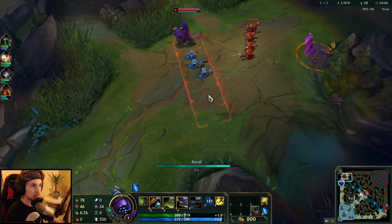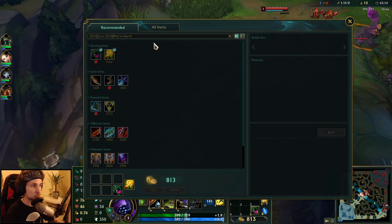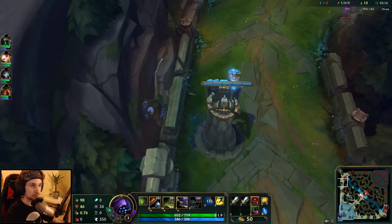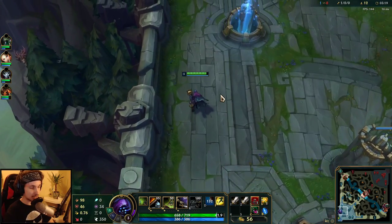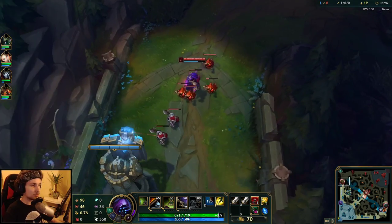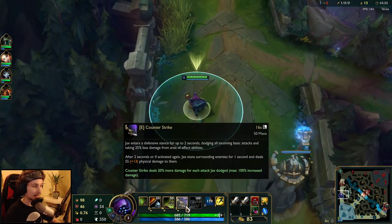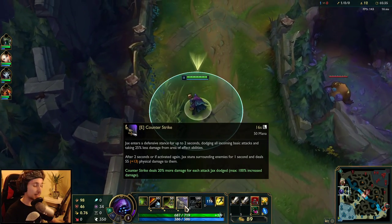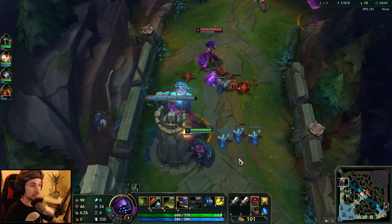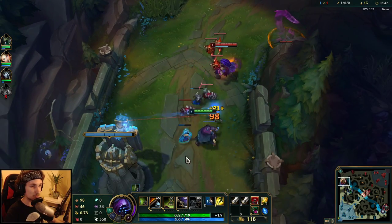A lot of people don't know Jax's power spikes. There are certain matchups where you play defensively, and others where you play aggressively. But for matchups like this one — at least 80% of Jax matchups — Jax is always stronger than anyone at level 1 if played properly. Level 1 in 99% of matchups you want to start with your E, and if you see an all-in opportunity on a CS, take it. E is one of the best skills in the early game — it can change level 1 dramatically.